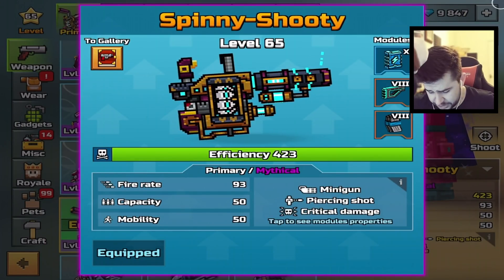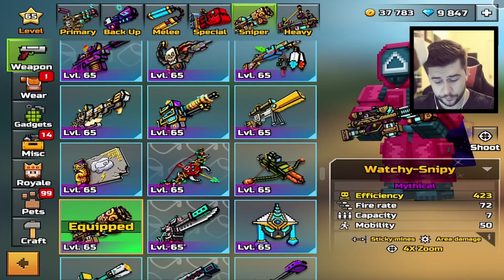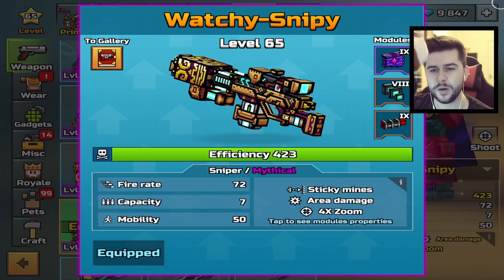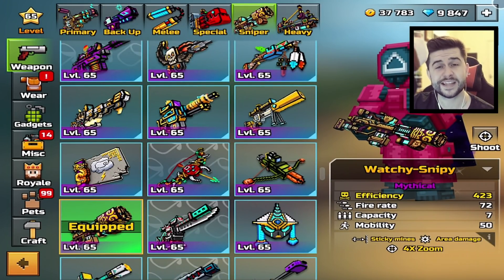Overall, the sniper with sticky mines gets my vote. The fire rate of the heavy — only 60 — ruins it, but we know how powerful the cluster was back in the day, so the nerf kind of had to happen. The primary wasn't too bad, just the minigun effect lets it down a little, especially if you want quick kills. Overall, for 350 gems I would go for the sniper, but would I be buying any of these weapons? I don't think so — there are better weapons out there for better prices. Still fun to check it out. See you next time.